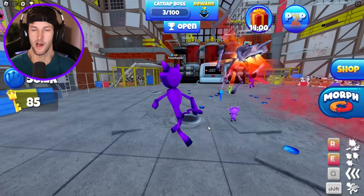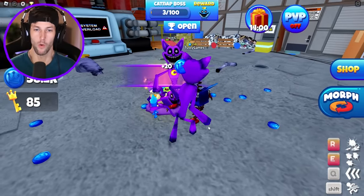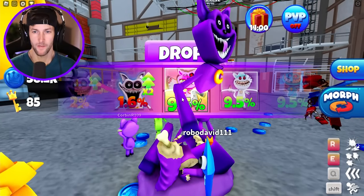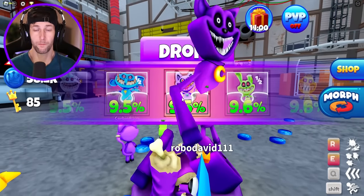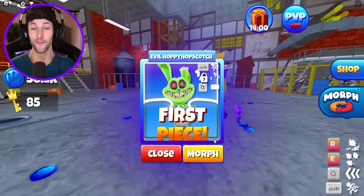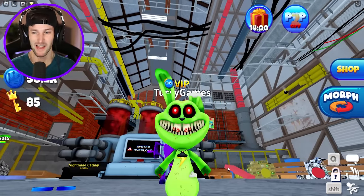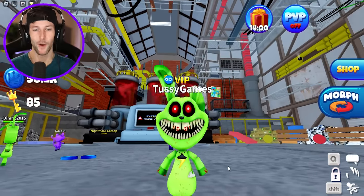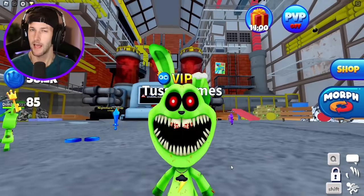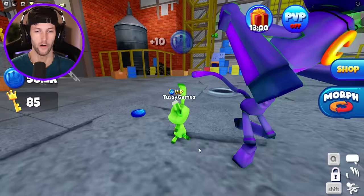Let's see what we're going to get this time. Do not give me coins, do not give me keys — we only want the morphs. I have double luck and extra luck equipped. Picky Piggy — no. Bubble Bubble Fant — yes! We got Hoppy Hopscotch! Evil Hoppy Hopscotch — let's look at him. Look at his two bloody buck teeth! So I think for all of these new morphs from the drop, you have to defeat Catnap with this specific morph to unlock the attack ability.